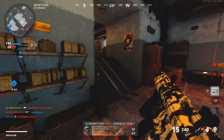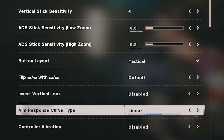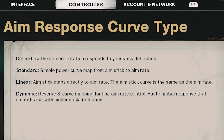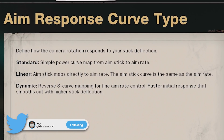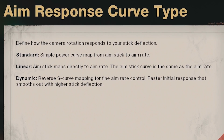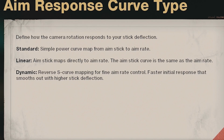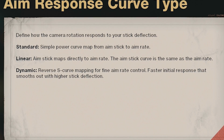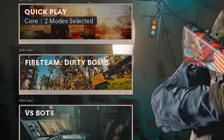One major addition is a brand new setting — familiar if you've played Warzone or Modern Warfare — aim response curve type. This is controller-only. Options are standard, linear, and dynamic. Standard is a simple power curve. Linear is a one-to-one action between your stick movement and on-screen response — personally I find this the most consistent. Dynamic is a reverse S-curve mapping with a varying response depending on how much and how fast you're moving the stick.